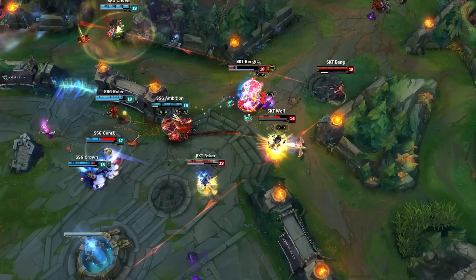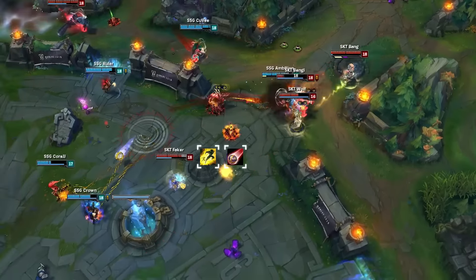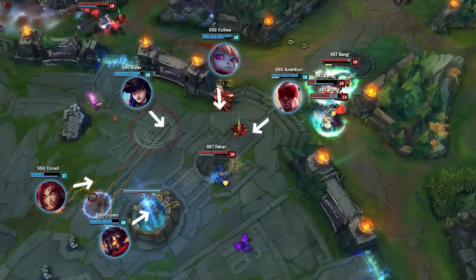This combo takes CoreJJ to half-health, making him immediately flash back in fear of Faker's Shockwave. Faker flashes forward in hopes of catching Crown in a Shockwave combo, but he doesn't move his ball fast enough before Crown uses Ghost and runs away. With his flash used, Faker's in an extremely vulnerable position, especially since Cuvee's Poppy just arrived.